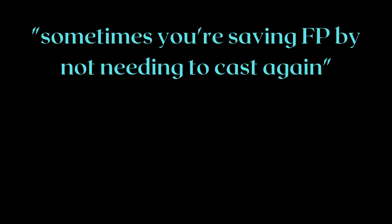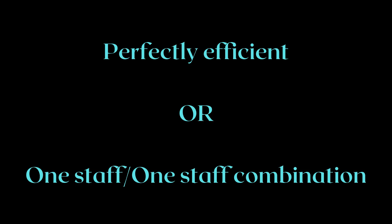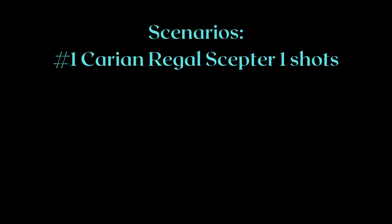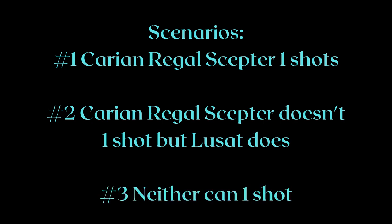Sometimes 'saving FP by not needing to cast again' is not a good argument, because other times you're wasting FP. Do you swap your staffs to perfectly one-hit each different mob? You're running around with one combination. Scenario 1: Carrion Regal already one-shots — Lusats is helping you waste 50% more FP. Scenario 2: Carrion Regal doesn't one-shot but Lusats does — this is the only good scenario, and if you think a 10% bonus accounts for over 50% of the time, you're very optimistic. Scenario 3: Neither can one-shot — if the enemy dies in 2 hits on both staffs, you've essentially wasted 50% more FP once again.